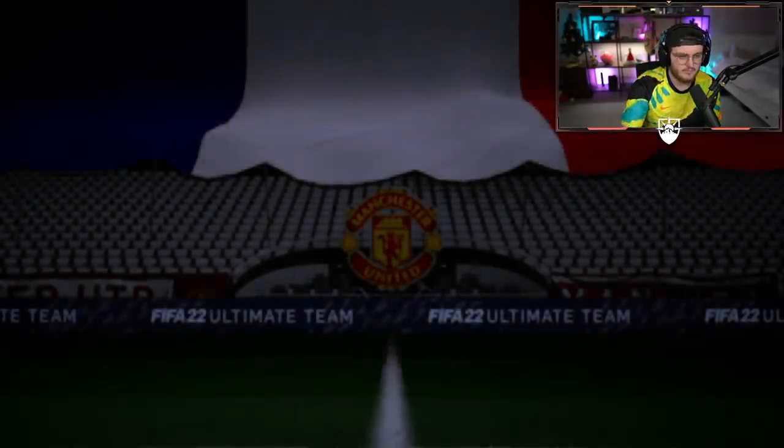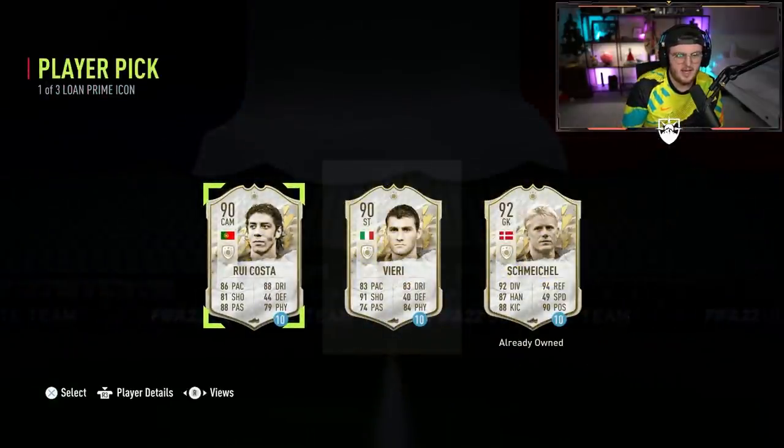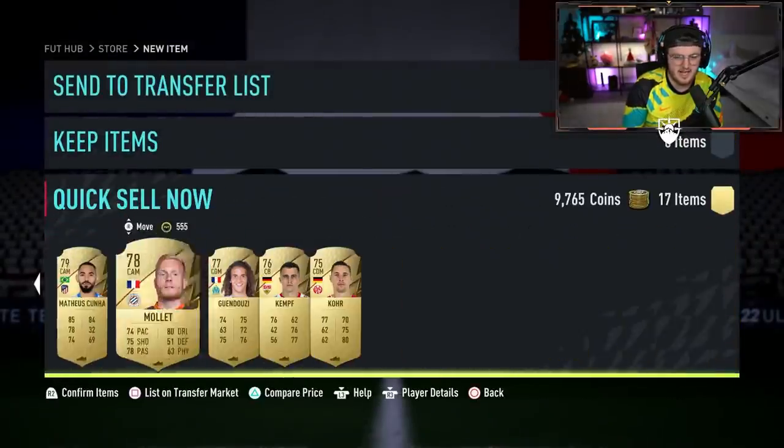Last one is a board. Alright, we're getting our last loan Prime Icon player pick. Schmeichel keeps popping up left, right and centre. I'll take Rui Costa, why not. I'm going to have a lot of loan Prime Icons, but it just isn't worth it, unfortunately.